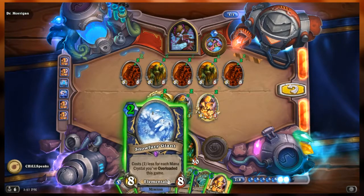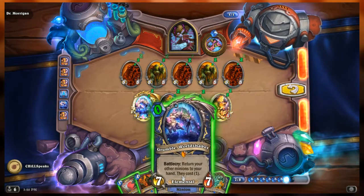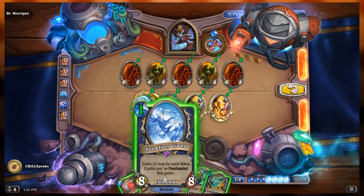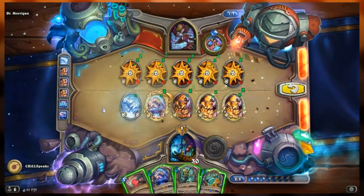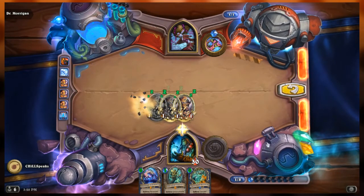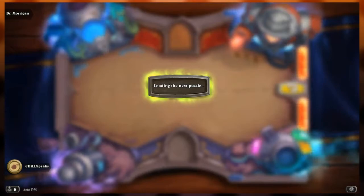Then drop Backup Plan just to be safe — because I'm nervous. They cost one. It's too late to play Grumble again, but we'll be okay. So if I drop Snow Fury Giant here, and now Backup Plan — destroy all the friendlies. Board clear! Board clear! Board clear!